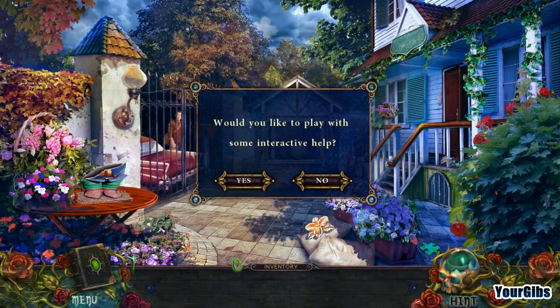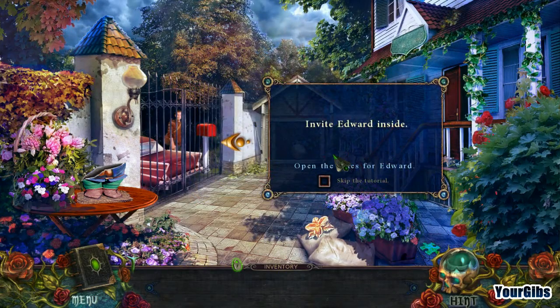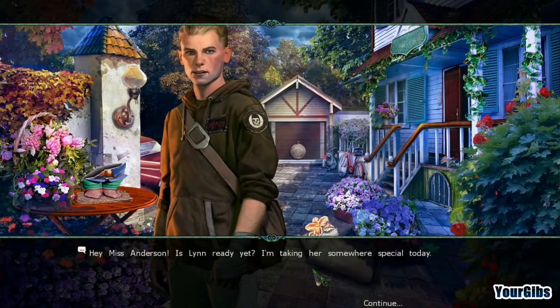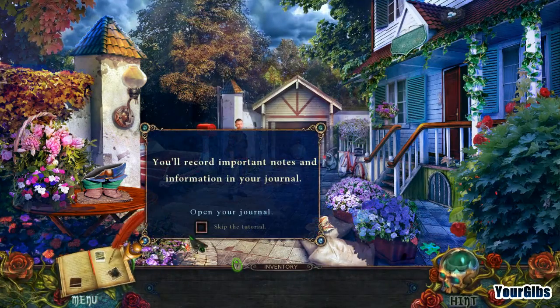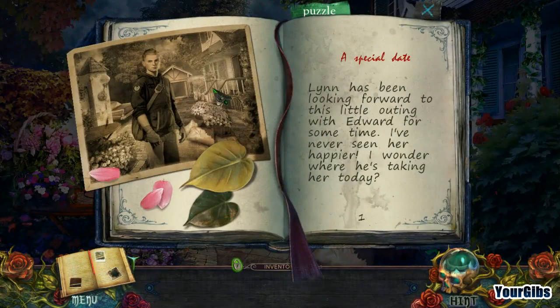There's interactive help available — someone's at the doorbell. We want to invite Edward inside and greet him. Edward asks if Lynn is ready yet, saying he's taking her somewhere special today. Notes and information are being recorded in the journal. Lynn has been looking forward to this outing with Edward. I wonder where he's taking her today. I don't trust him already.